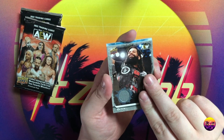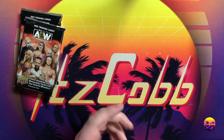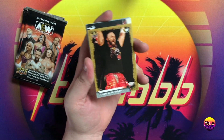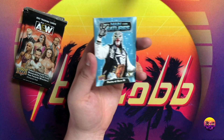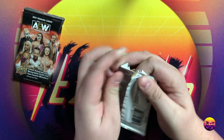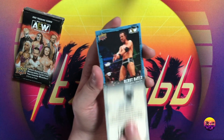We got an Ortiz relic — mat relic base. The AEW autographs are so much harder to hit than WWE ones because they are not guaranteed per box, which I don't like, but they hold their value a little bit more. UD canvas CM Punk number 28 in the set. They hold their value because they aren't guaranteed. Like I said, I don't like that they're not guaranteed but I guess I understand it — because you can get low-numbered WWE autographs and they're like the same price as a base Britt Baker autograph.